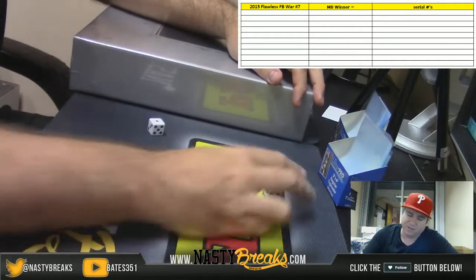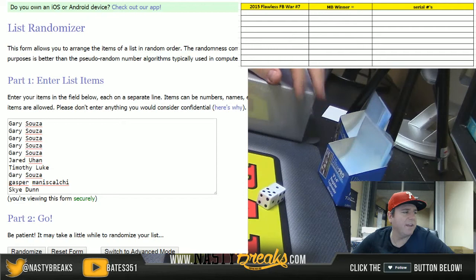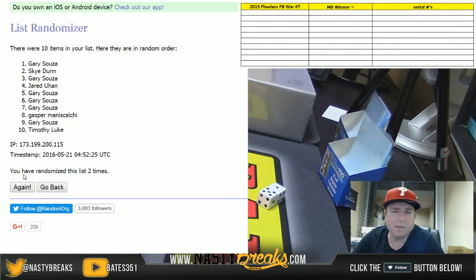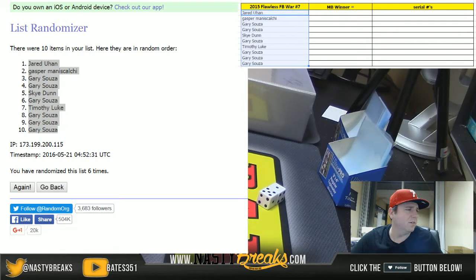Here we go, six times on rando sauce. Gary Souza's got five, Jared's got one, Tim's got one, Gary's got a sixth, Gasper's got one, and Sky has got one — ten in there, good luck guys. We're determining who goes on the bottom of this random for the mystery box. Jared on top, Gary Souza on bottom — so we're going to throw Gary Souza into that other mystery box draw.